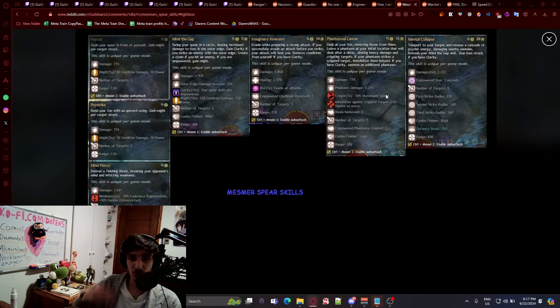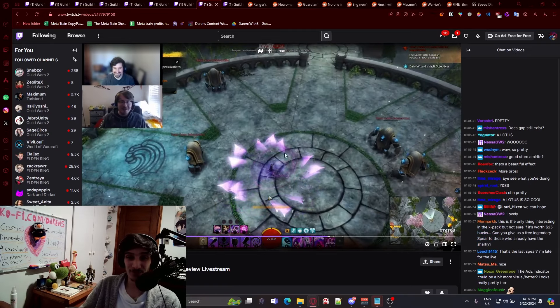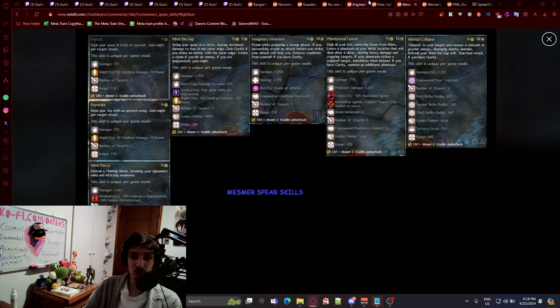Next is Mesmer, which is one of the most interesting ones. You have the clarity mechanic that empowers your abilities, and you can only get the clarity effect by using Mind the Gap — swinging your spear in a circle, dealing damage to foes at the outer edge. You gain clarity if you strike an enemy with the outer edge. That's a very beautiful ability. It's an interesting mechanic, but it could be hard since many bosses have weird hitboxes — I hope it's forgiving, otherwise it'll be annoying to use.